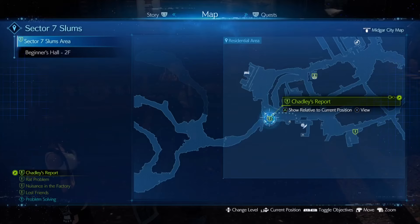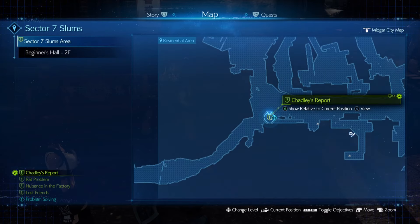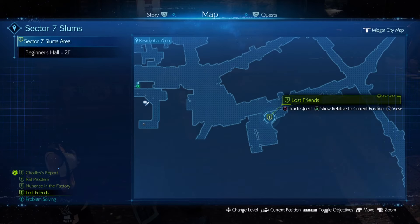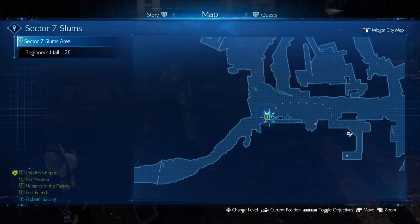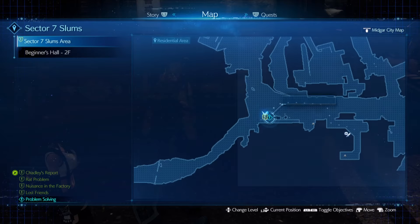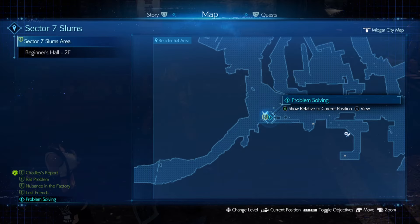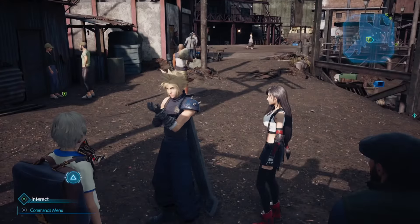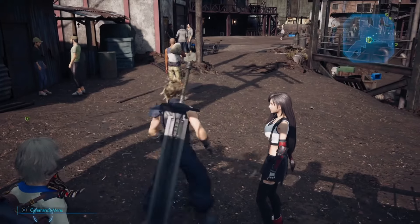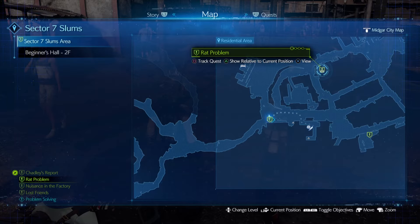If we open up our map we have all these green objectives now on the lower left corner of the screen - these are our side quests. We have four of them we can address at the moment. These are optional objectives, but right now it looks like we actually have to complete these jobs in order to advance the main quest. From my practice run there's a logical order to approach them to maximize our benefits. The first one I'm going to head over to is up at the item shop - the Rat Problem.